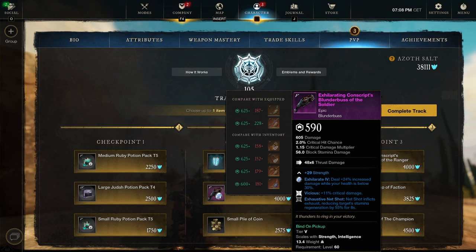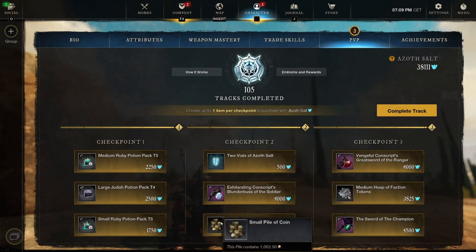Exhausting Net Shot reduces target stamina regeneration by 55% for eight seconds - it will put you in your place and almost not able to move for quite a while. Eight seconds is quite a while. If you don't have a blunderbuss yet and want to pick one up cheaply - basically you just have to play the game - this is a pretty good one. Critical damage is good as well, but you want those three perks. Still a really good blunderbuss. We got a small pile of coins - 1,062. Since I have 80 vials of azoth salt left I'm gonna go with the pile of coins.